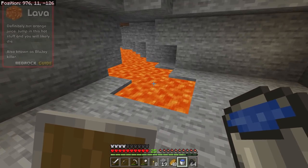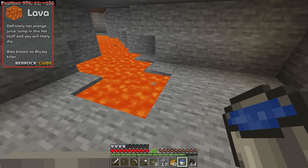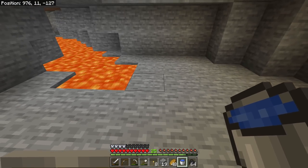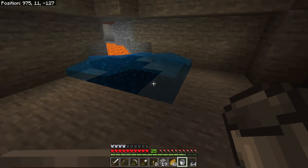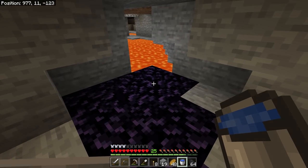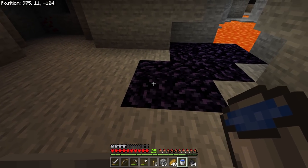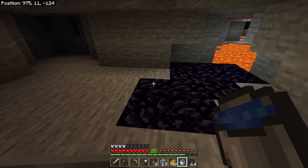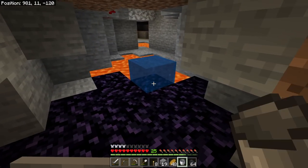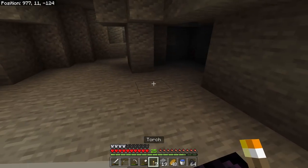We found lava — this is exactly why I told you to bring a water bucket. Do not click the bucket into the lava; instead click it on a block beside or above the lava. The water will flow into the lava and turn it into obsidian. You can't do much with obsidian yet unless you've found diamonds, but once you do, you can mine it up for a nether portal and other things.